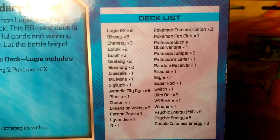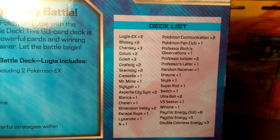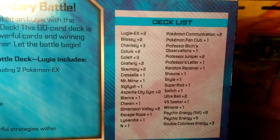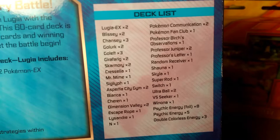2 Skarmories, 1 Cresselia, 1 Mr. Mime, 1 Sigilyph, 2 Aspertia City Gyms, 1 Bianca, 1 Sharon, 2 Dimension Valleys, 1 Escape Rope, 1 Lysandre, 1 N, 2 Pokemon Communications, 1 Pokemon Fan Club, 1 Professor Birch's Observations, 2 Professor Junipers, 1 Professor's Letter, 1 Random Receiver, Shauna, Skyla, Scoop Up, Switch, 2 Ultra Balls, 1 VS Seeker, Winona, 8 foil Psychic Energy, 5 non-foil Psychic Energy, and 3 Double Colorless Energies.